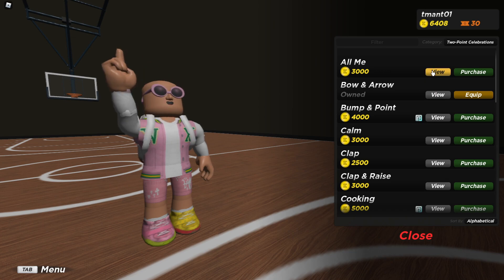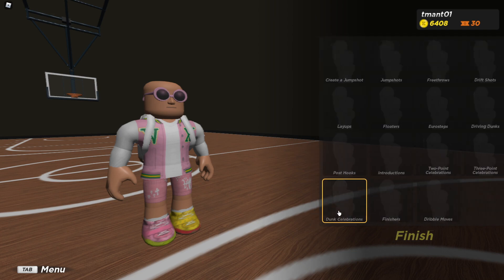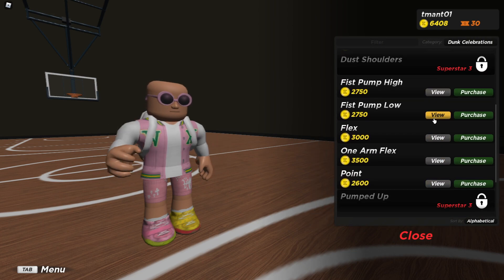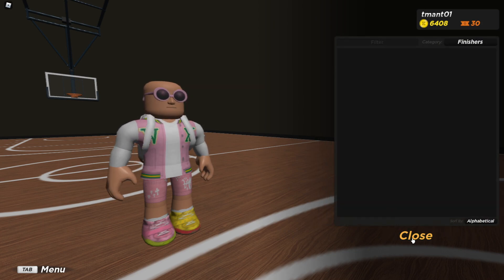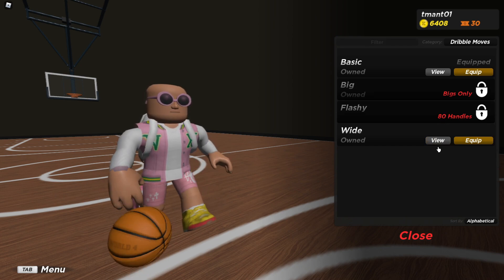This one's pretty alright too. For dunk celebrations, I mean if I dunk and pop one of these I think it goes crazy. For finishers it's the same. For dribble moves, flashy is probably the best I'd say.